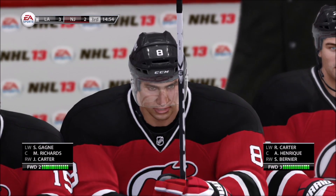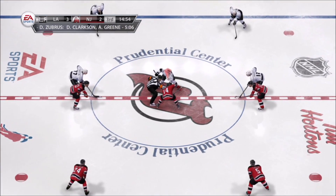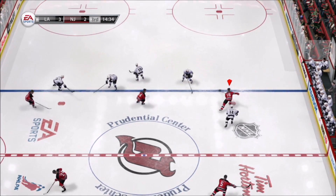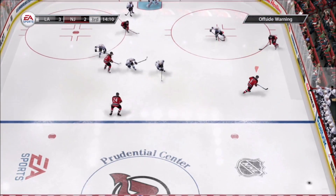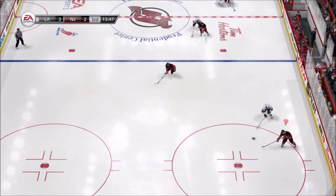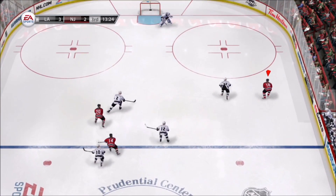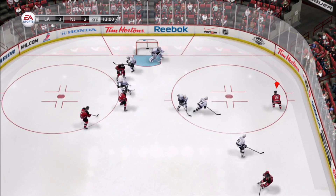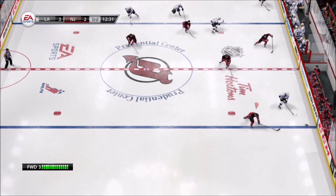Jersey's offense needed a goal — they got it. Now they're looking for one to tie it. Watch for them to come hard. Down by one, you know these guys can feel it. The Jersey goal scored by number 8, Dennis Stubris. Assisted by number 23 and number 6. Two-on-two the other way. Time of the goal: five minutes, six seconds.